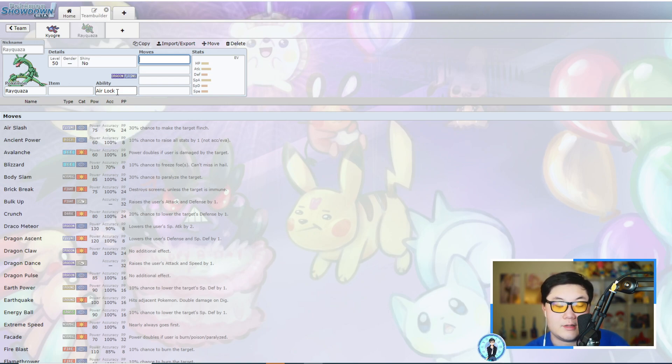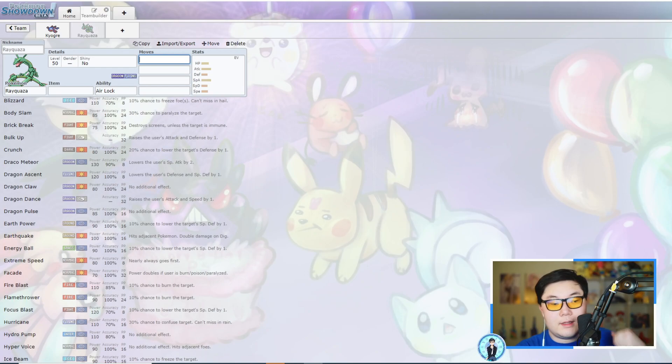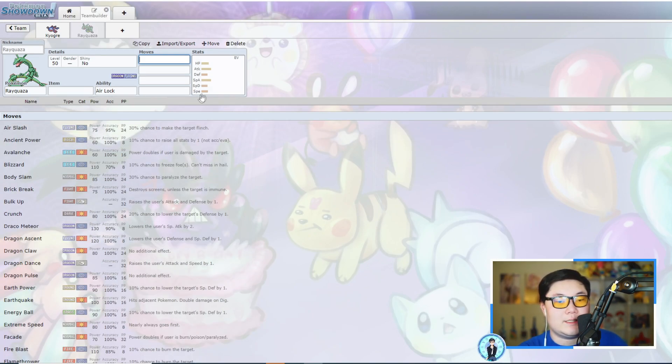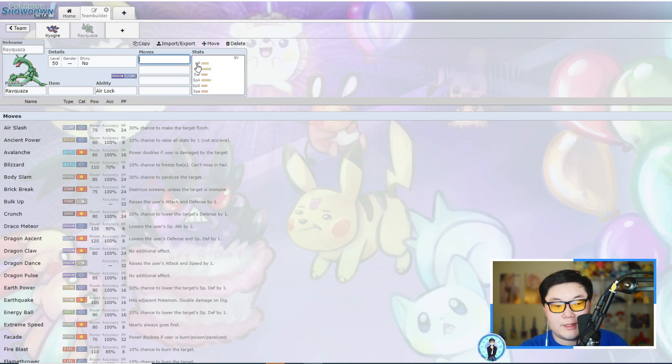Rayquaza's 95 Speed isn't the greatest, but as a Flying type it gets Max Airstream, which is a big benefit. Its Ability, Air Lock, can deal with weather — against Kyogre you weaken Water Spout and potentially stop Swift Swim — but you also get targeted by Ice Beam which can one-shot Rayquaza. It gets great coverage as a Dragon type — Flying, Fire, Ground with Earth Power or Earthquake, and Extreme Speed — along with Swords Dance options. It's a flexible Pokémon overall that can run Focus Sash, Assault Vest, Choice Band, or berries.